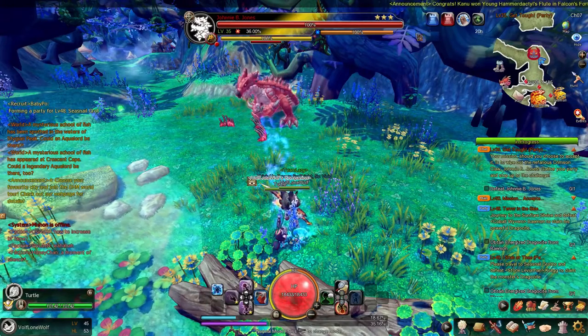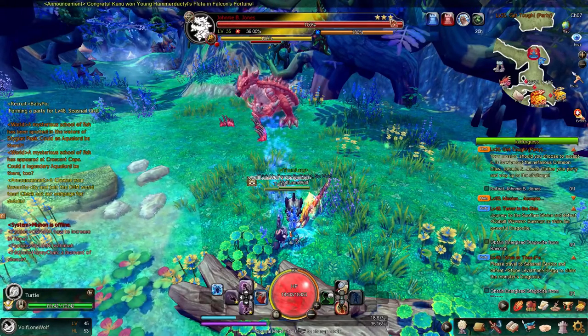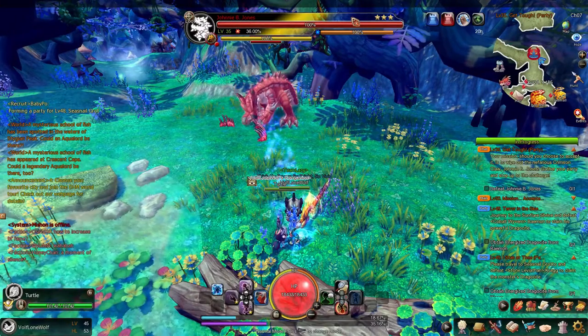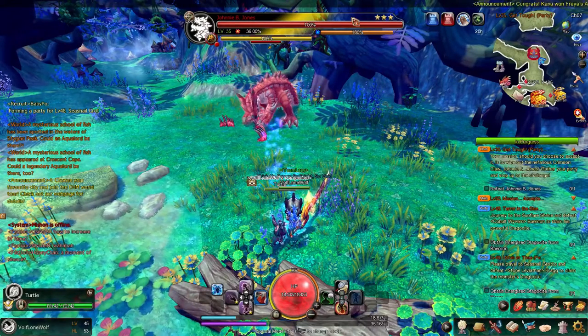First up is the boss's name and the boss's difficulty. These stars tell you the boss's difficulty — how strong it's supposed to be. I'm pretty sure 5 is the max difficulty for these types of bosses.